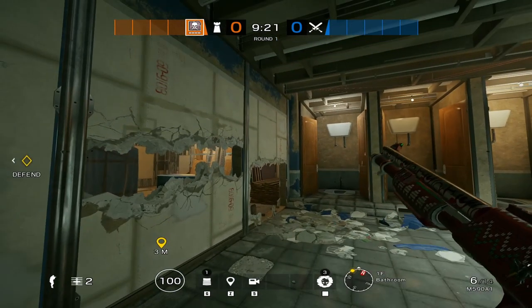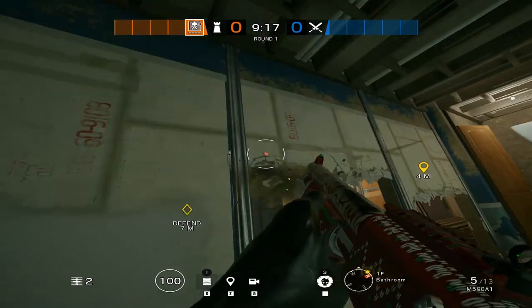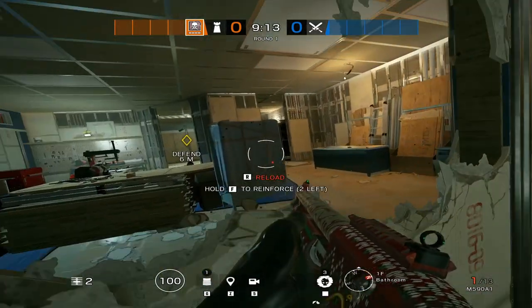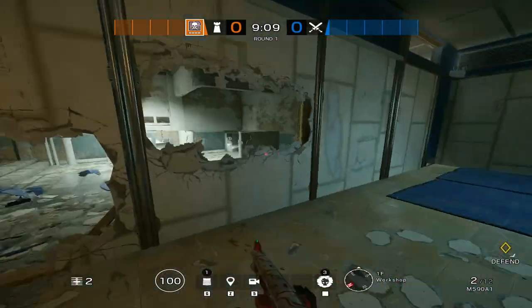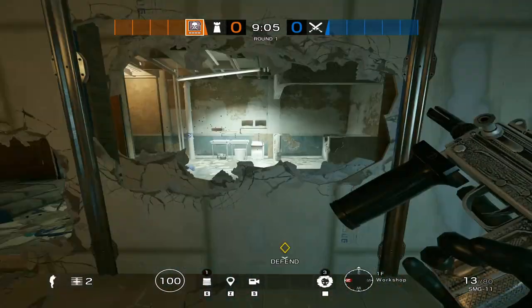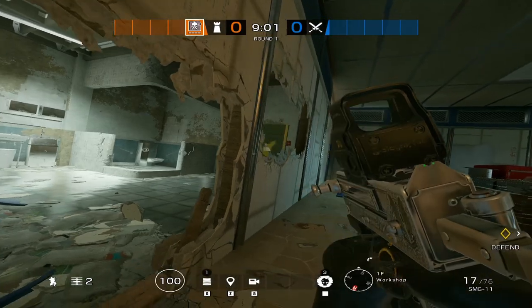This is just an example you could do on that wall — the floor is already covered. You just vault through. There you go. Simple. And I feel like this one's probably better because you have your whole body covering — it's a good peek. Or you could use the regular simple one if you want.